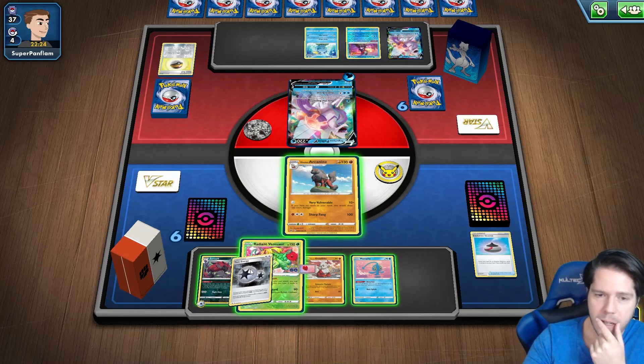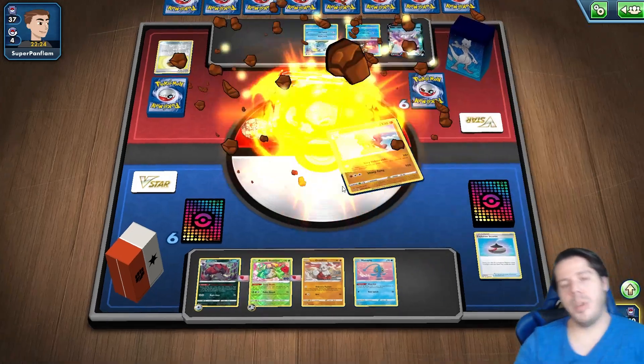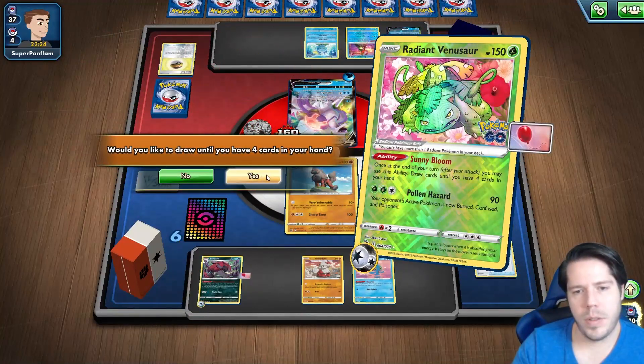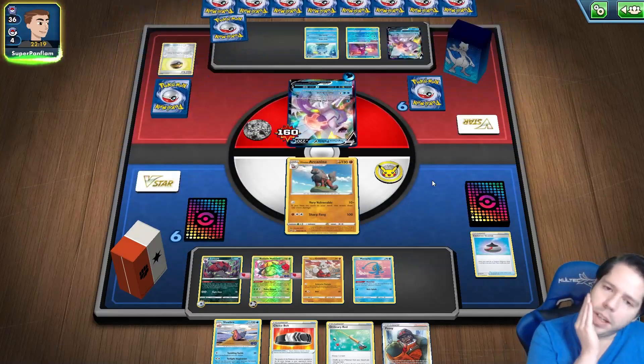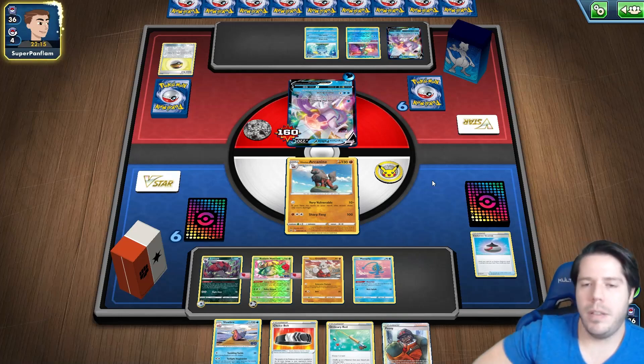I think I'm going to lose because of Lost City. I have no counter stadiums. The Arcanine goes to the Lost Zone instead of the discard pile, and I can't use Zoroark to transform into it. I only have access to three Arcanines total.